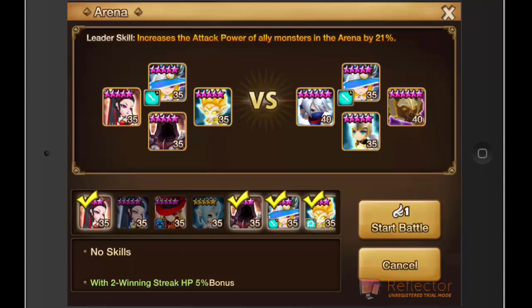Ramagos is one of the most popular, if not the most popular wind monster out there. It's very, very strong both in arena offense and sometimes arena defense. And it's very easy to get your hands on one, which is why so many different players all have Ramagos on their arena defense team. What makes Ramagos so strong is his ability to almost one-shot anything when he is on low health.